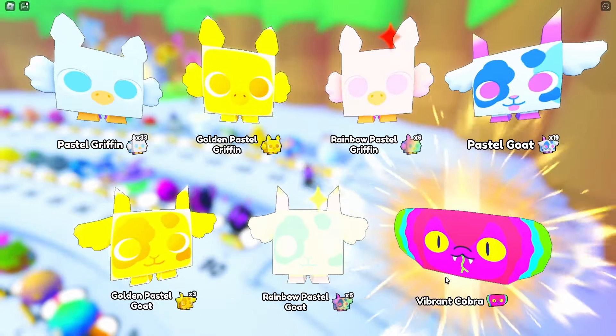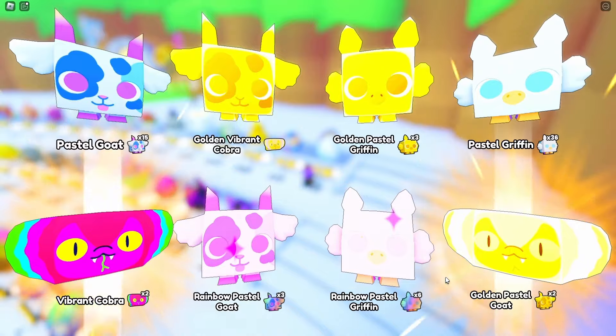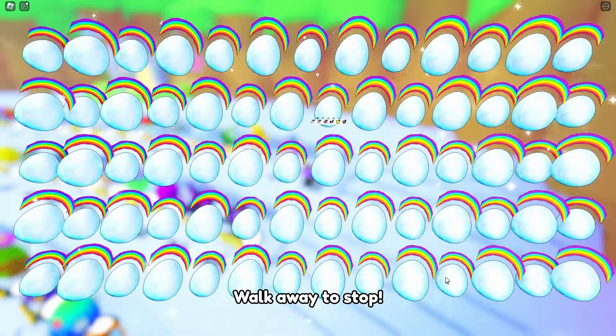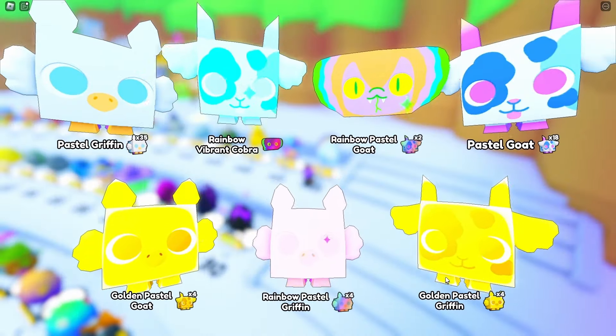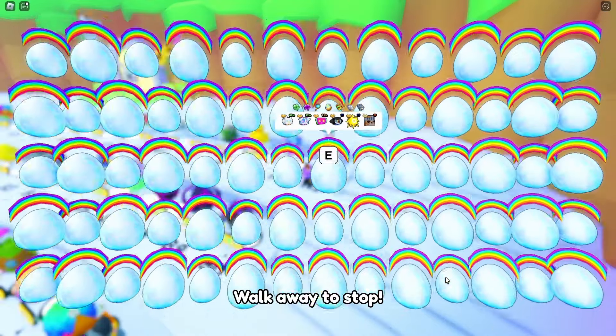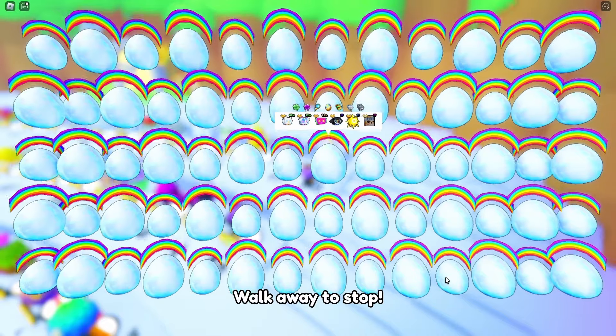It took me some time to find the huge hatch again, because for some reason they don't want to add an active huge hatch message. Anyways, take a look at this hatch — it's pretty cool, and as I said before, it makes the huge pets actually feel more unique. I like this look of the huge pet hatch; they only need to add a message for them in the chat and it would be perfect.